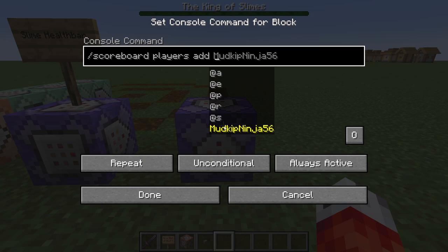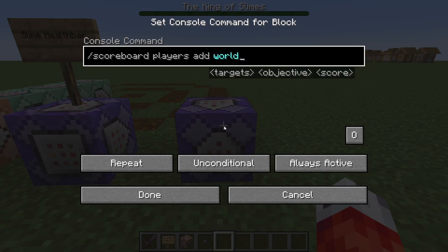Scoreboards are actually player-centric, meaning I could have a different score on the same scoreboard than another player on the server. For operations like we're doing, we want to set up a global scoreboard — one that exists without being dependent on a player. The way to do this is to give this scoreboard a player that doesn't really exist. In my pumpkin tutorial I named this fake player 'dummy', but that confused some people since the criteria is also called dummy. So this time our fake player will just be named World, because our scoreboard is supposed to execute commands for the whole world rather than just one player. You can realistically name this whatever you want — just make sure you stay consistent later on.